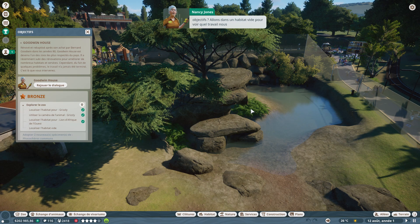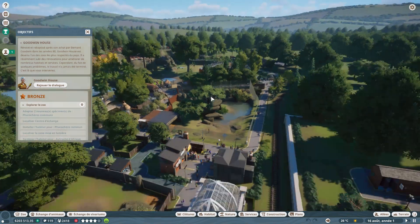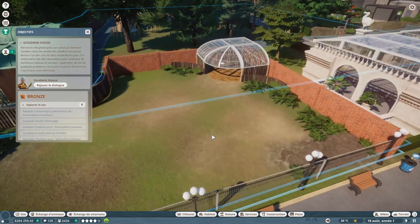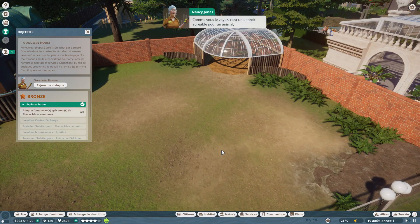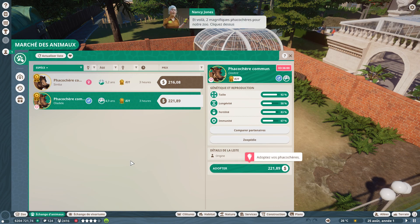On va découvrir les objectifs en allant dans un habitat vide. Elle nous demande d'adopter deux phacochères. Pour cela, on ouvre le marché des animaux dans la section échange d'animaux. Nancy a vidé le marché le temps qu'on apprenne comment ça fonctionne, pour éviter de commander une dizaine d'éléphants par accident.